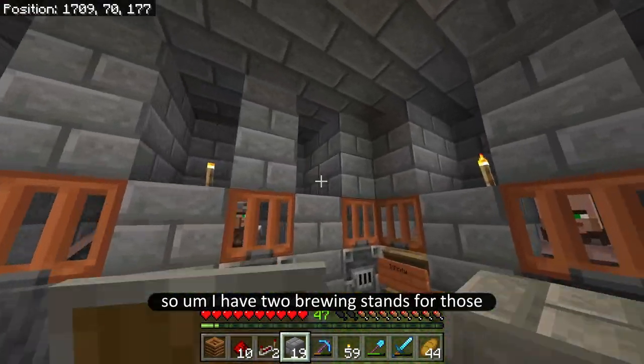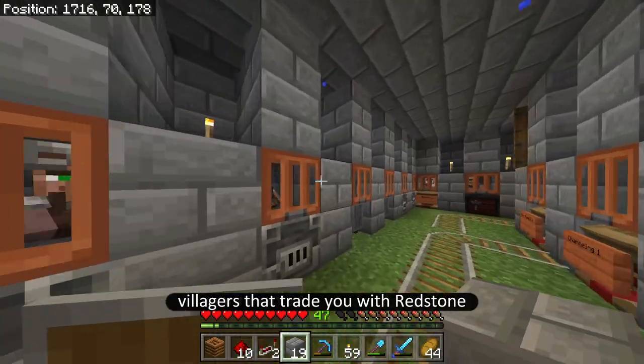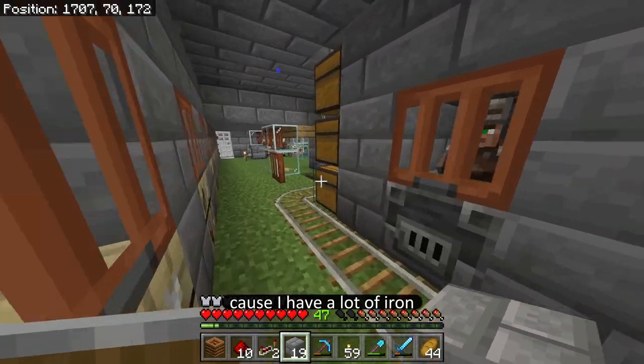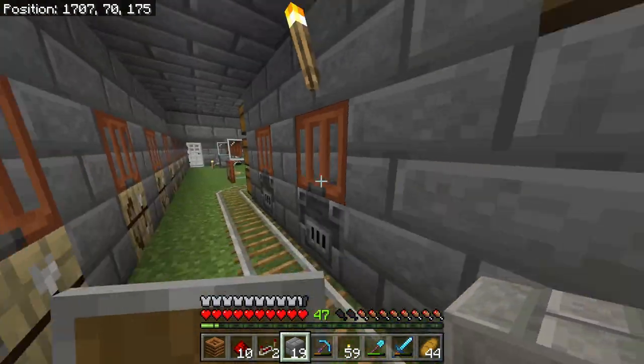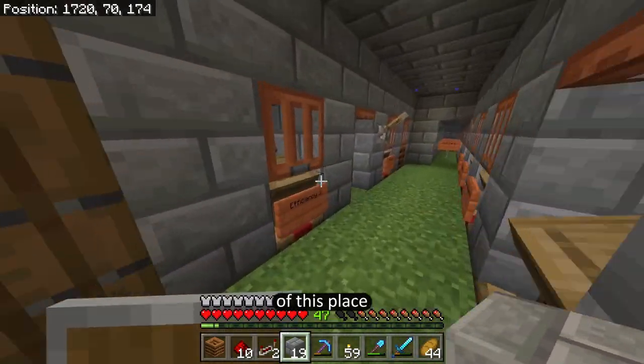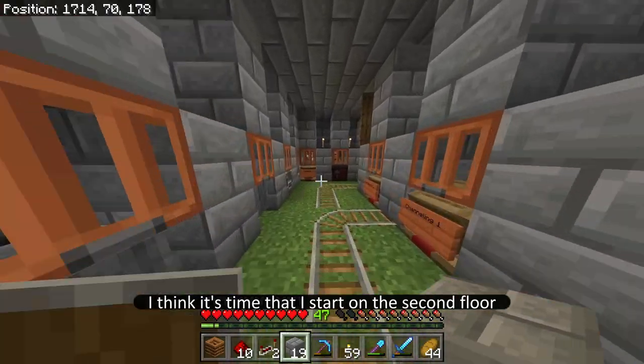I have two brewing stands for those villagers that trade you redstone, and I also wanted to put a whole bunch more of the iron ones because I have a lot of iron and it's time for me to start trading it. Now that I've completely filled up the first floor of this place, except for one unit, I think it's time that I start on the second floor.